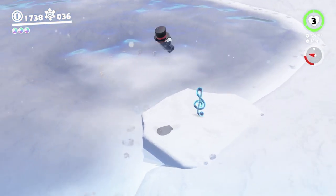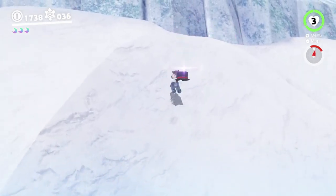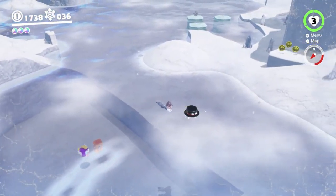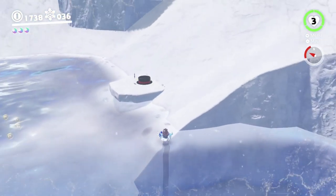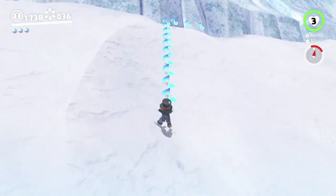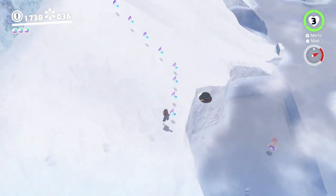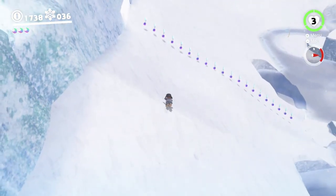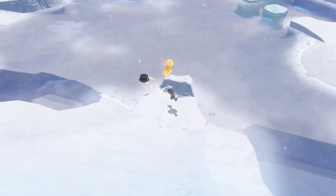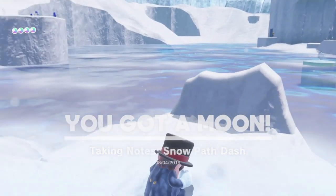I forget what these notes involve — let's find out. Under normal circumstances you'd just be running along there, but we can't do that. We're going to have a bit of trouble. We might want to use the Cheep Cheep to bounce a bit, though Cheep Cheeps on land aren't very useful. I think the fact that we can throw Cappy is going to be very important here. Normally this would be very easy because you can just walk most of the way. That was intense, actually.